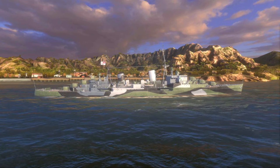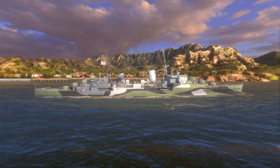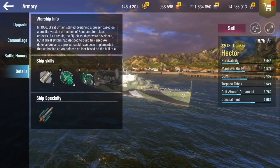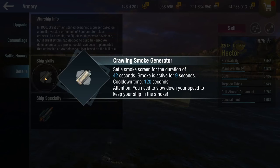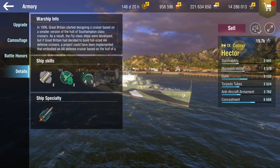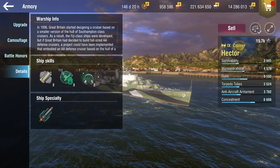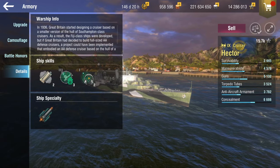This thing also comes equipped with a very new and special skill, so why don't we take a look at this. The new skill we're going to get is the Crawling Smoke Generator. It sets a smoke screen for a duration of 42 seconds, smoke is active for 9 seconds, the cooldown is 120 seconds, and you need to slow down to keep your ship in the smoke. You've got to be at half speed, and with that long 120-second, 2-minute reload, you really have to think about when you use this — but it's super fun.